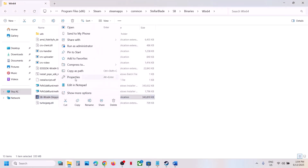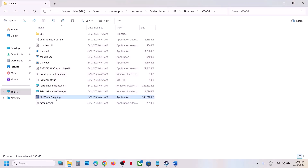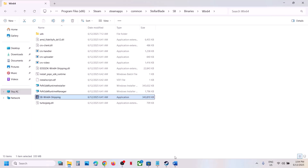If still not working, go to Properties again and this time put a check on compatibility mode and select Windows 8, hit Apply, click OK, and launch the game. If still not working, try Windows 7. You can also put a check on Disable Full Screen Optimization, hit Apply, click OK, and check. If none of these work, uncheck all these boxes, hit Apply, click OK, and follow the next step.